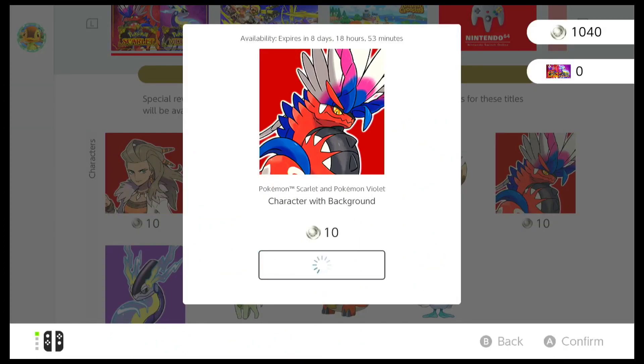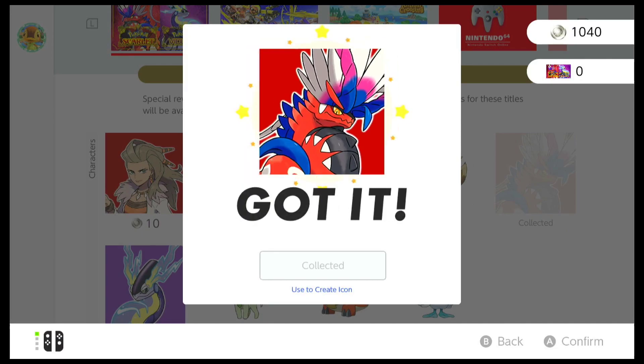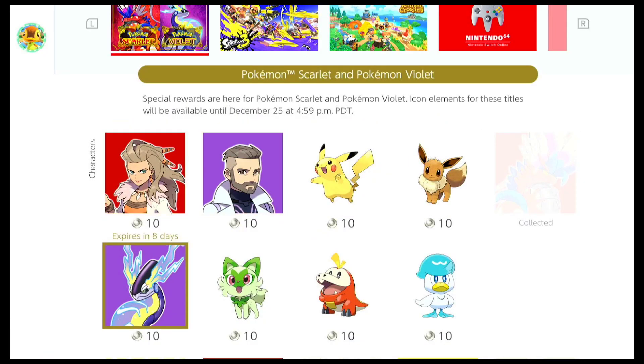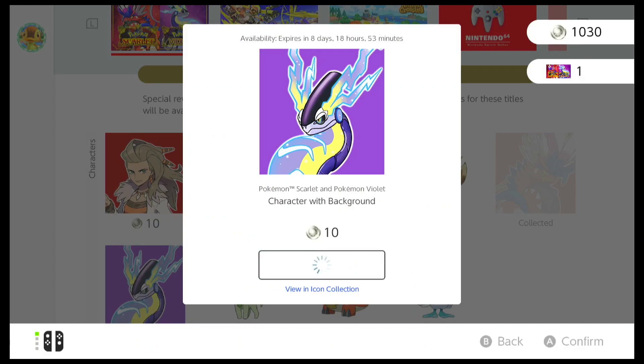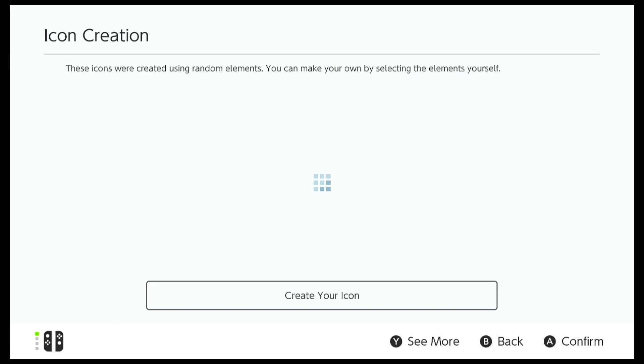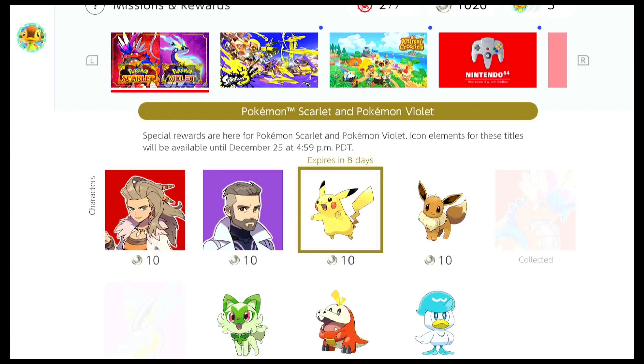You can get them for 10 platinum coins each, which is pretty nice. Personally, I am going to get some of these character icons — they are quite unique and won't be available after December 25th, so if you like any of them, go ahead and get them as well.